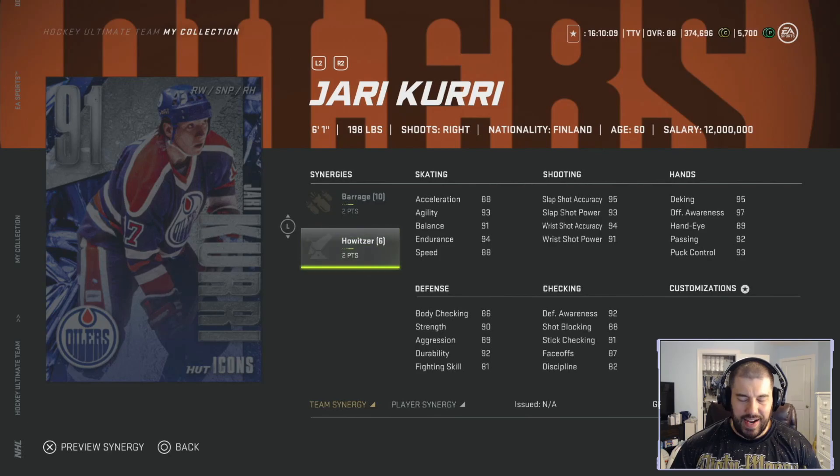He has 92 passing, 93 puck control. His defensive categories: 86 body checking, 90 strength, 89 aggression, 92 defensive awareness, 88 shot blocking, 91 stick checking, 87 face-offs, and 82 discipline. You could actually use Curry — typically a right winger — at center with those 87 face-offs. When he gets his gold upgrade at 96 overall, he'll have 92 face-offs, and at that point you could definitely use him in the face-off circle.